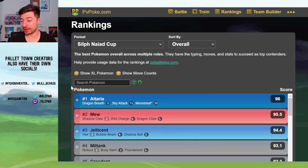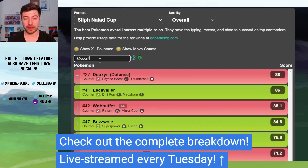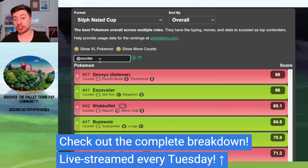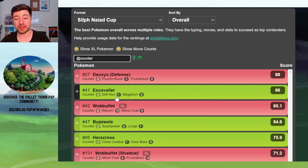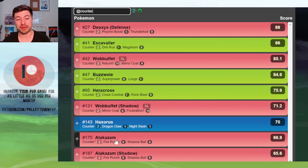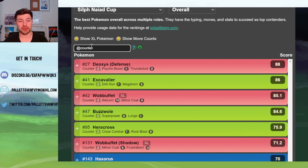There are two major reasons for this. The first is: what does Greedent fear? Obviously fighters, and more specifically counter-users. And there is really not much in the way of counter-users in the meta. You've got Defense Deoxys and Escavalier as your major two. Then there's a pretty big drop-off — you've got Wobbuffet, Buzzwole, Heracross, and then Haxorus and Alakazam.